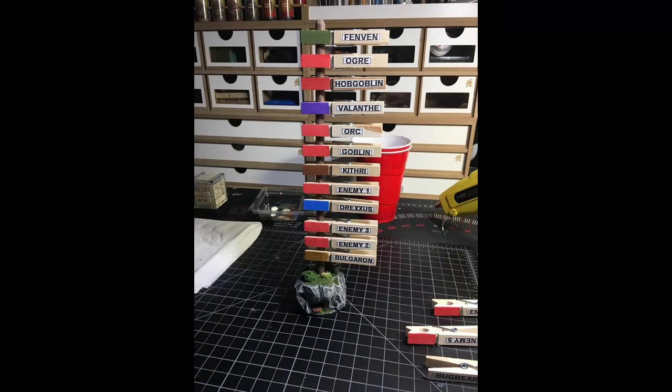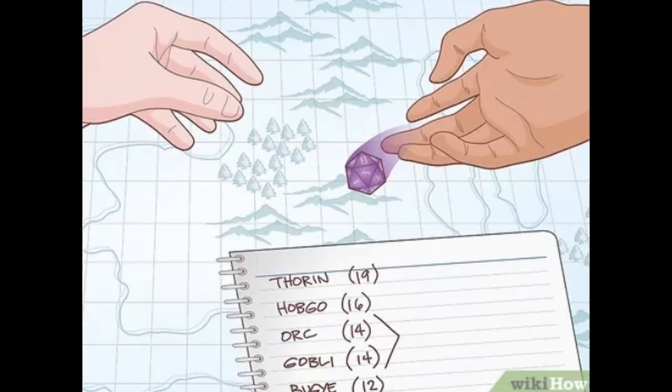So what benefits does this simplified initiative present for your table? First, it shaves off a good minute from the beginning of the fight that would normally be spent asking players their scores, organizing them, and writing it all down in a list. If you've got the little initiative tracking things to put on the DM screen, you've got to do that too — and usually players can't even read them because only the two closest to you can. Then after every single person takes their turn, you, the DM, have to consult your list and let the next person know it's their turn. Then they scramble to figure out what to do because they weren't paying attention and didn't know it was about to be their turn.